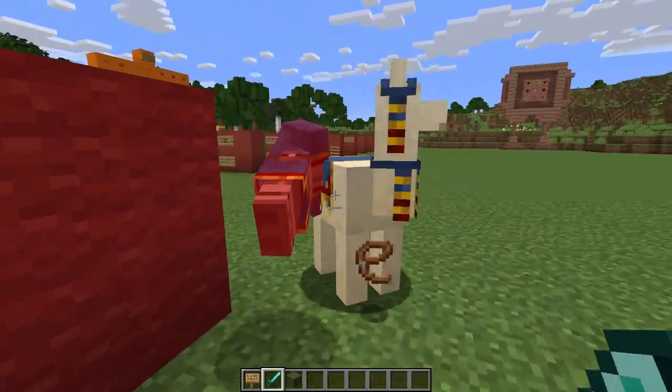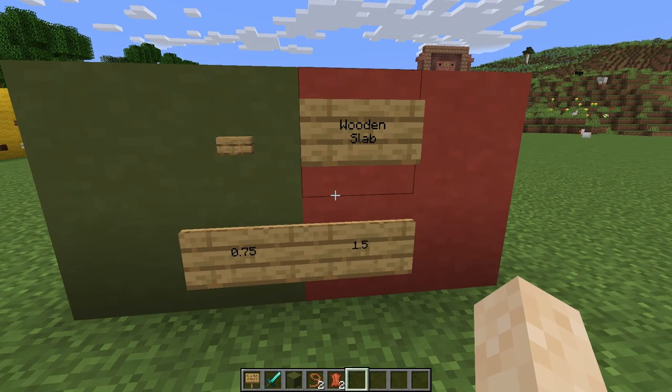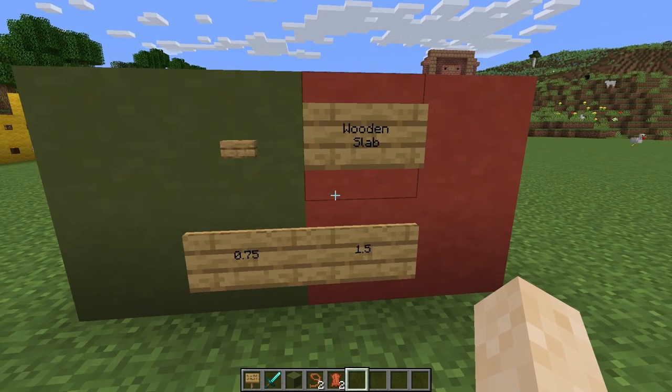Wooden slabs on Bedrock can be smelted for 1.5 blocks. So on Bedrock it is better to turn your wood into slabs for smelting.